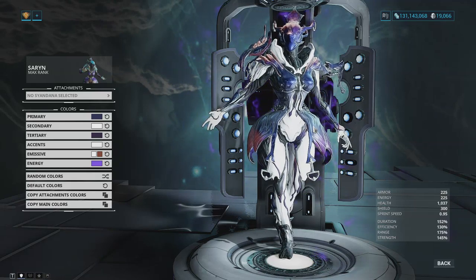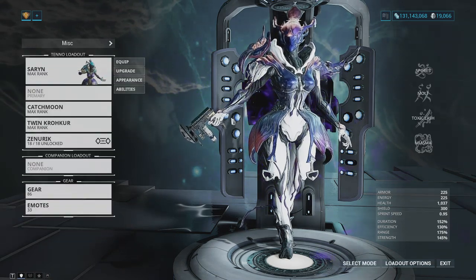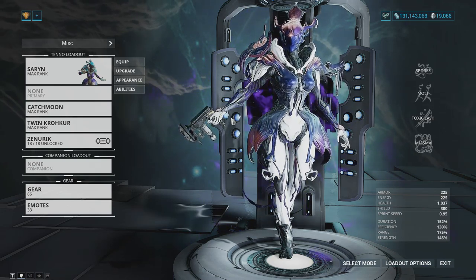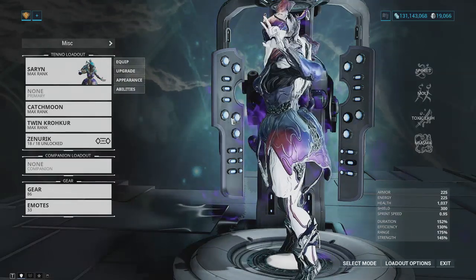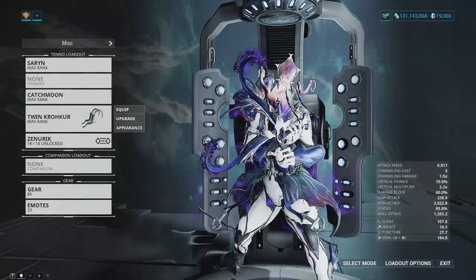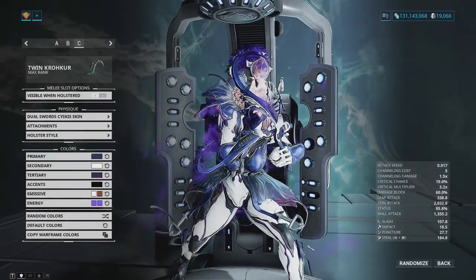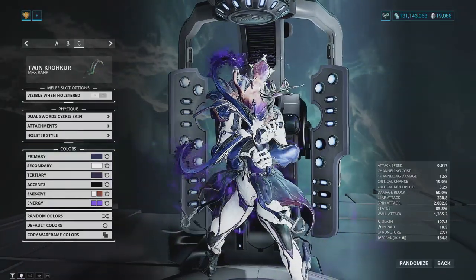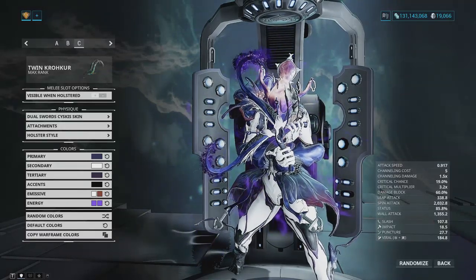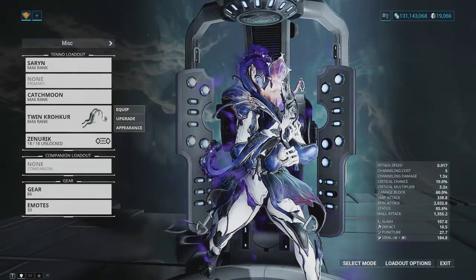There's also a seven-day resource drop chance booster in this bundle, which is very useful. Now let's talk about Saryn herself and how to use her at a low level. This is a zero-forma Saryn build, and for showing off the skin, the dual sword Siscus skin is also included in this pack — it looks really nice with the new energy effects. This skin can go on any dual swords, so I decided to go with the Twin Kroaker, which are only MR6 and can be built really early.